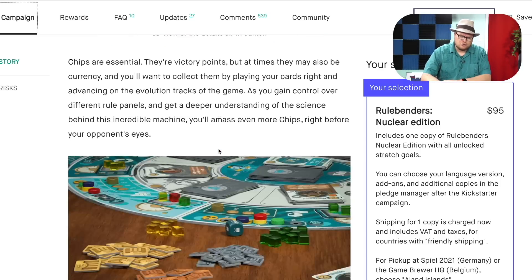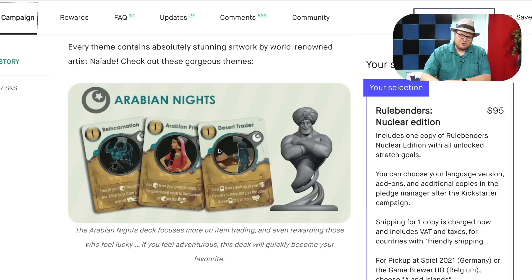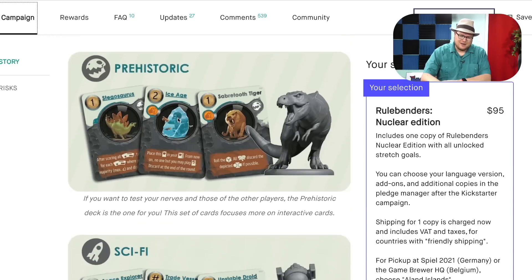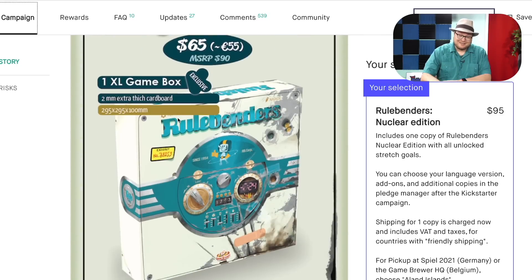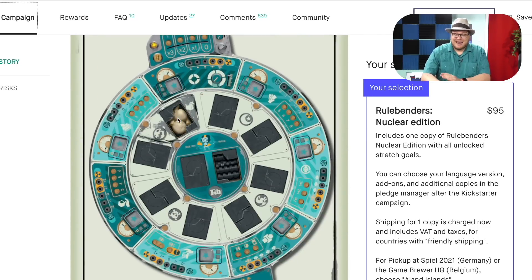That round board there shows you all the different rules and you're going to be changing them as the game goes by. You also play with different decks. Like, see these themes — there's Arabian Nights, Fantasy, Prehistoric, Sci-Fi, Pirates, and Zombies. So you put these decks together, you're drawing cards from various decks and you play. And it's insanely...